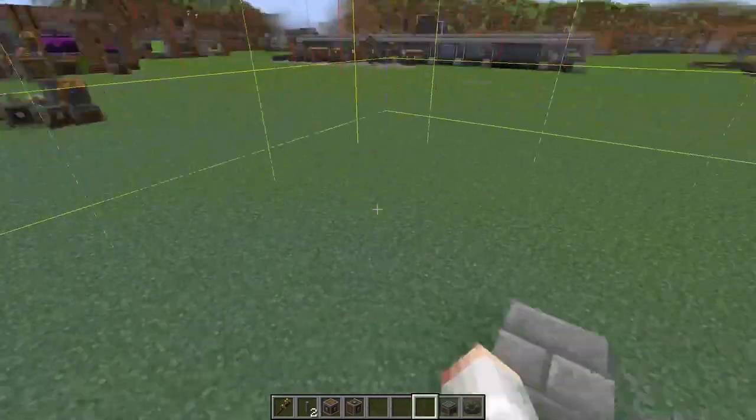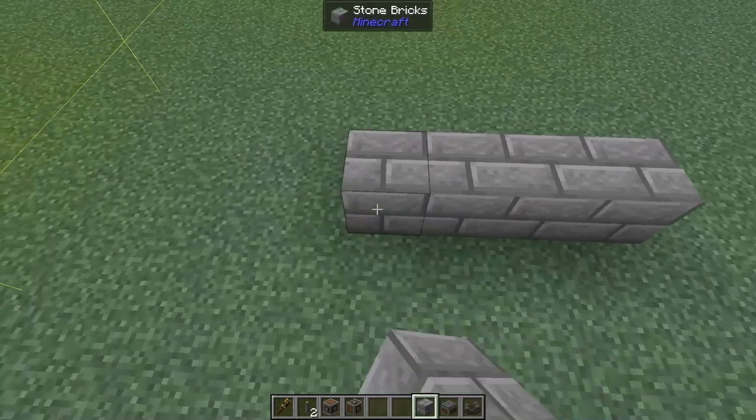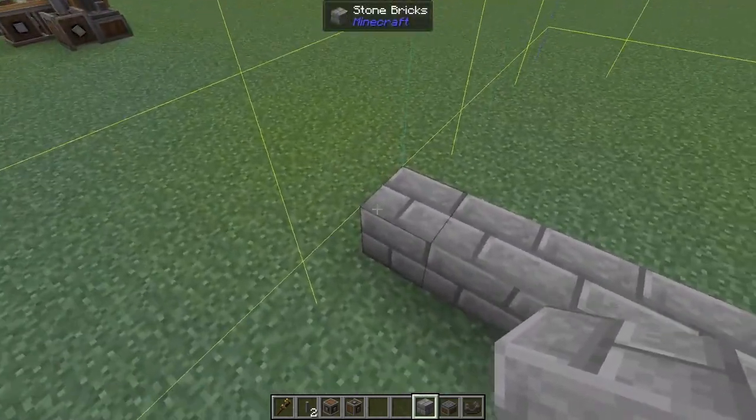We're going to have a contraption that is seven blocks wide in each direction. So from this middle block, we're going to go one, two, three, four, five, six, seven — that's going to take us right up to the chunk edge.